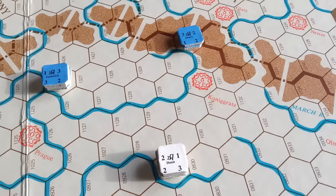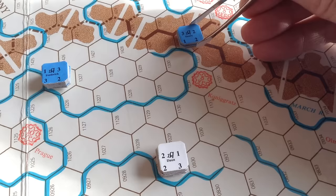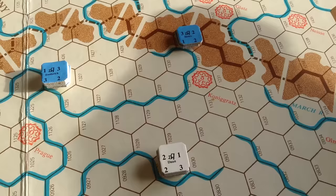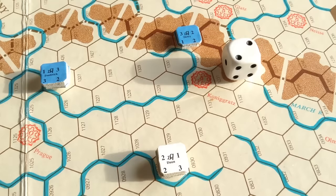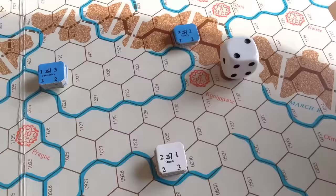Movement in this period is kind of interesting. You actually roll to see what your initiative or movement points are going to be. So in this example, let's say we had a force under General Henry here, a force under Frederick, and a force under Marshal Don. It's the Prussians' turn. You'd actually roll the dice once only for all your forces. Frederick would roll the dice - in this case he gets a two. You take the two and add it to the leader's initiative, and that's how many movement points he gets, up to a maximum of six. So Henry gets four movement points, and Frederick would get five.